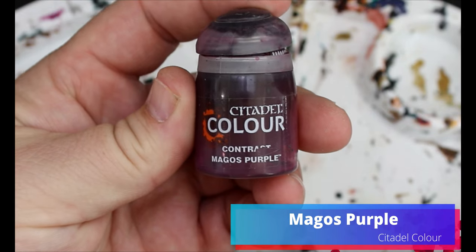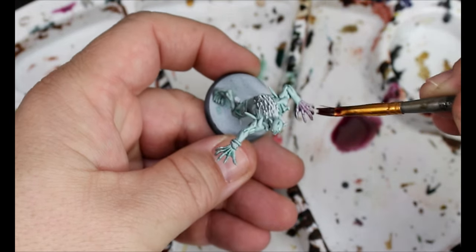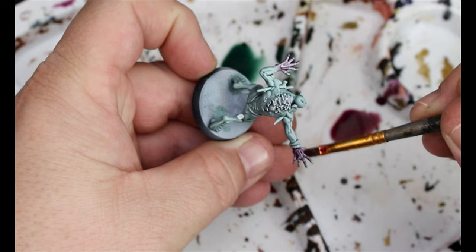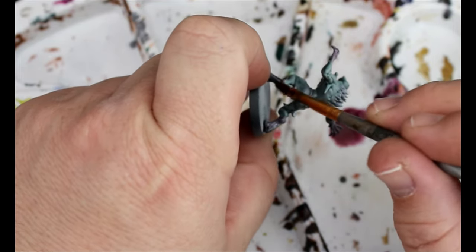While that's still wet, we're going to take some Magos Purple and this is going to go all over their hands, their feet, and around their mouths. We're going to wet blend those two colors together for our basic skin color — with this sort of lividity effect. It's like a bluish bruising purple, like after death, although I don't think these guys are dead.